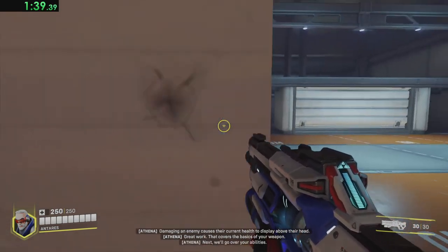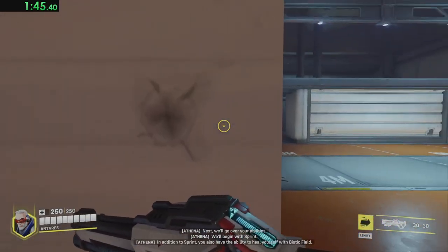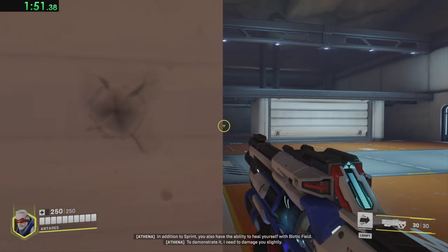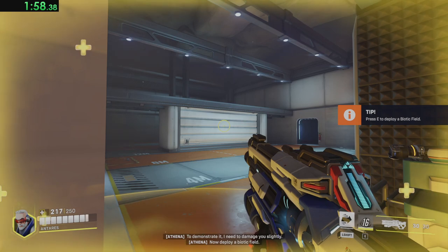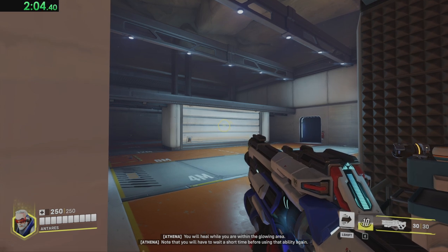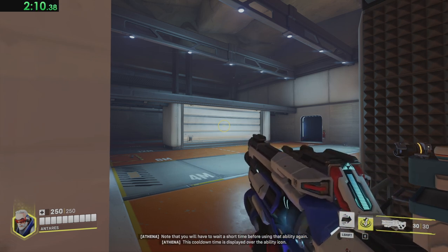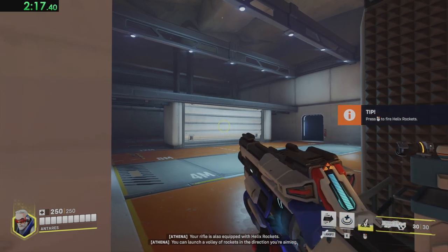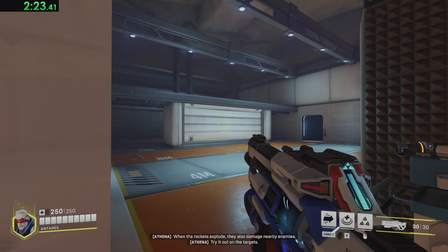That covers the basics of your weapon. Next, we'll go over your abilities. We'll begin with Sprint. You also have the ability to heal yourself with Biotic Field. To demonstrate it, I need to damage you slightly. Now, deploy a Biotic Field. You will heal while you're within the glowing area. Note that you will have to wait a short time before using that ability again — this cooldown time is displayed over the ability icon. Your rifle is also equipped with helix rockets. You can launch a burst of rockets in the direction you're aiming. When the rockets explode, they also damage nearby enemies. Try it out on your targets.